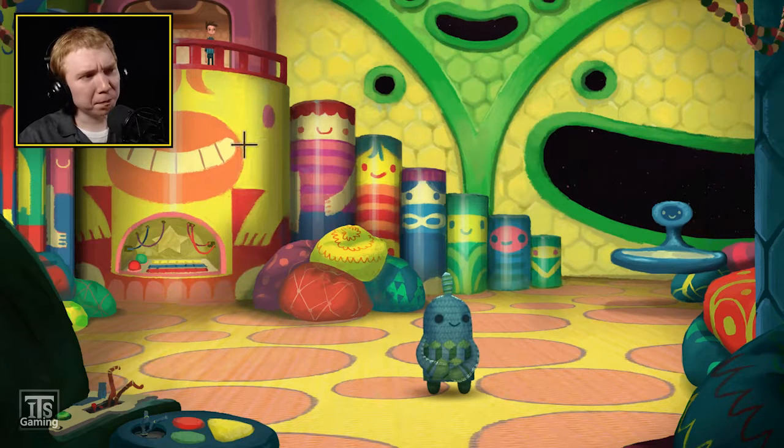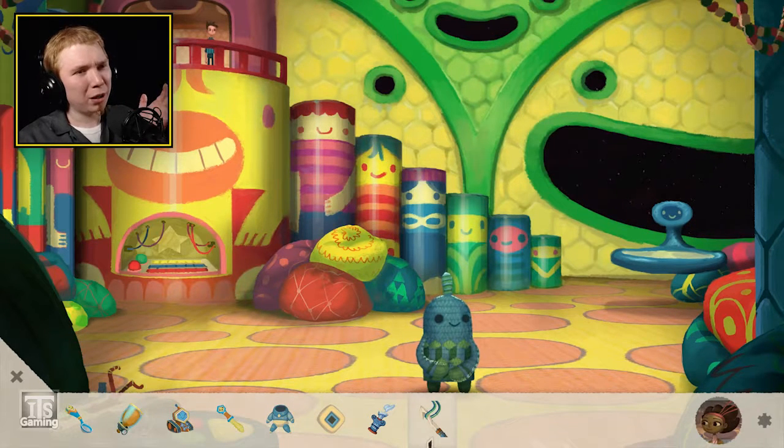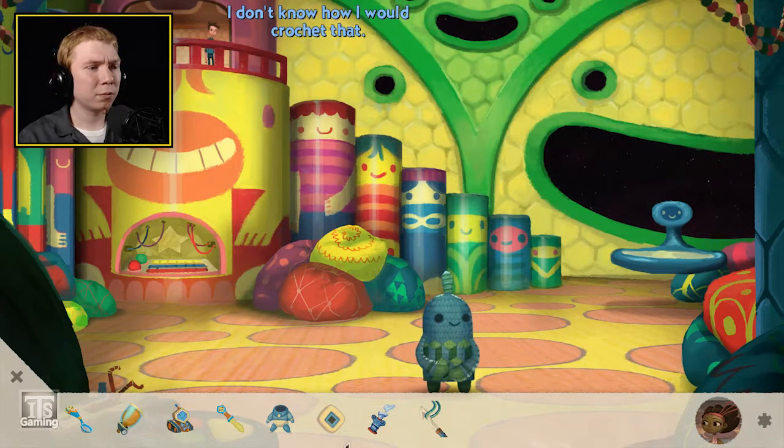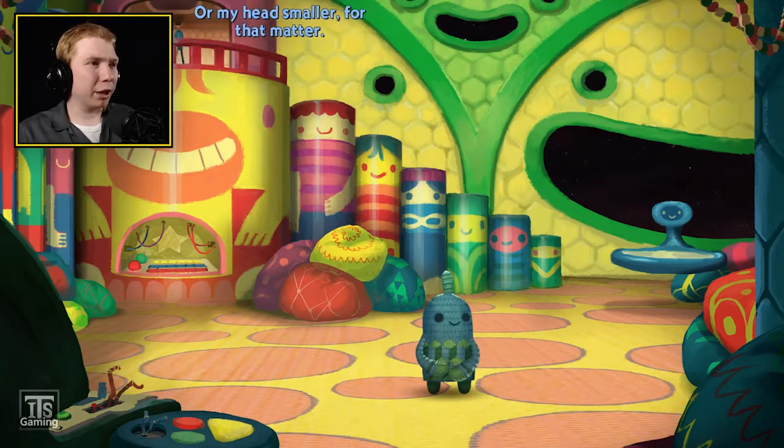Is he just wearing a costume? So he doesn't look like a wolf? That's very interesting. It's kind of leading into my suspicion that maybe he's working with the computer. We'll work on that later. I don't know what this crochet hook is going to be used on — I don't have yarn or anything. I don't see how that would make this helmet bigger, or my head smaller for that matter.